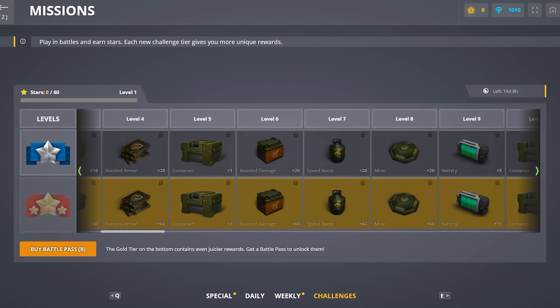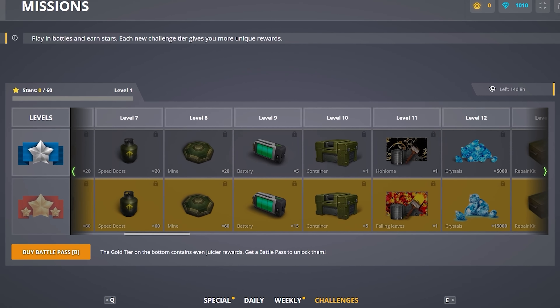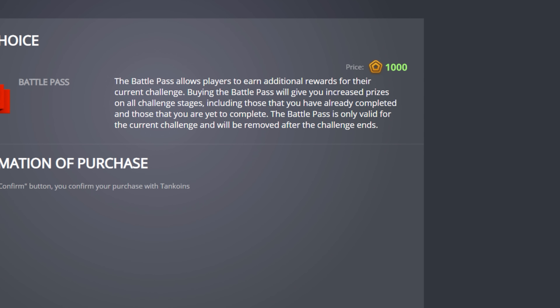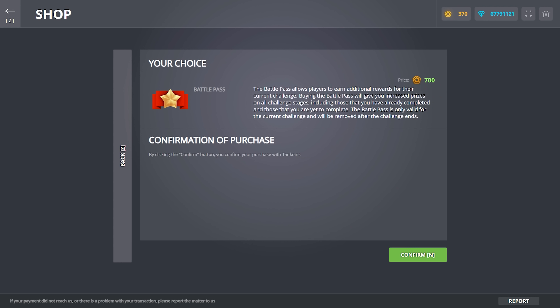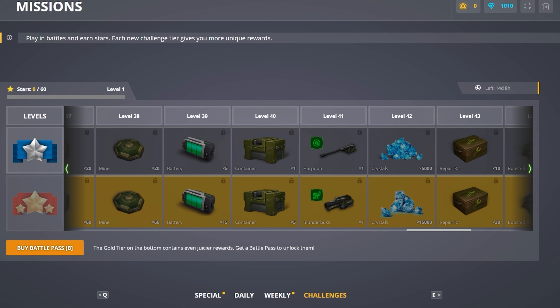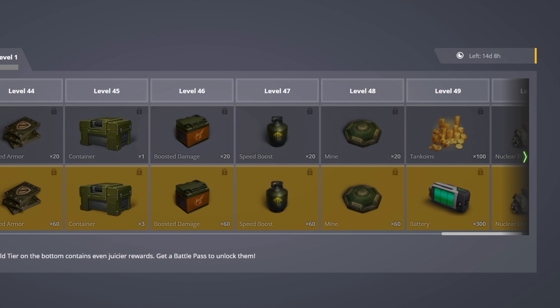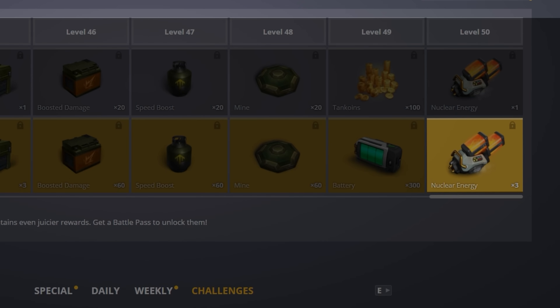By the way, the first challenge of October has just started, and both the silver and gold tiers have been updated. Furthermore, we have also made Battle Pass cheaper, slashing the price down to just 700 tank coins. The final reward in each tier will be a few units of the nuclear energy supply — one in the silver tier and three in the gold one.